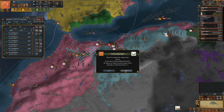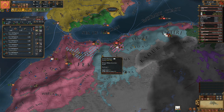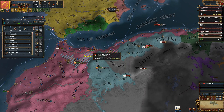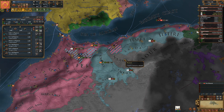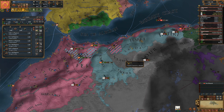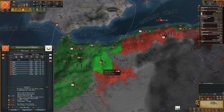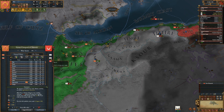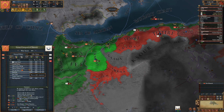I'm gonna split this stack - there are a lot of tiny stacks running around. England announced me as their rival - they have Portugal in a personal union. Looking at the peace deal: they would accept, and they would give me this province, but I think if I can get them to break their alliance that would be better.